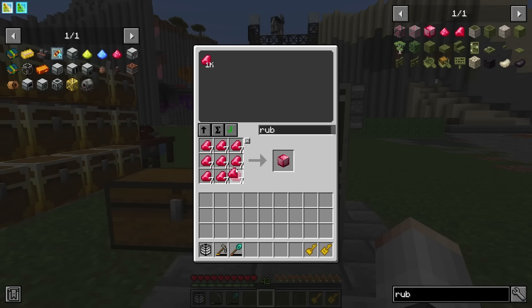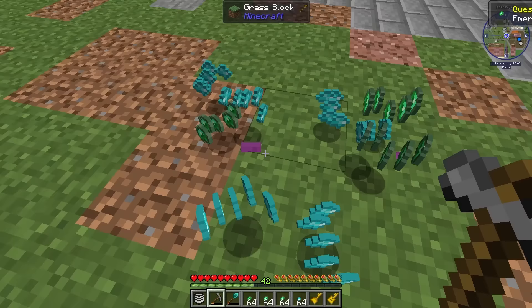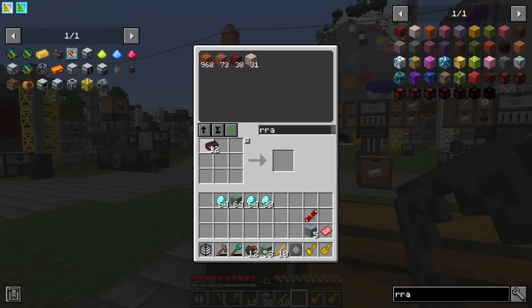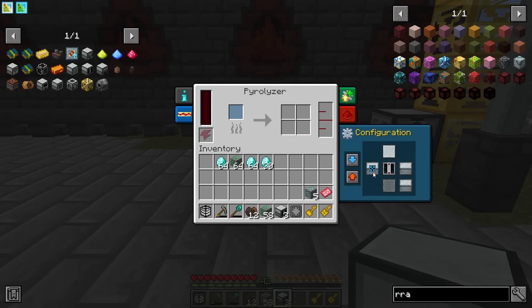Crafting up ruby blocks unlocks research for diamonds and emeralds — every new ore is just break colored stone and set up a miner, which is getting quite repetitive. We've got some diamonds now. From our first adventure we had some netherrack, so let's turn that into nether bricks to make a pyrolyzer. The pyrolyzer is exactly the same as the coke oven but much smaller — we put coal in and it exports coal coke and creosote oil, can be sped up, and supports auto input and output.